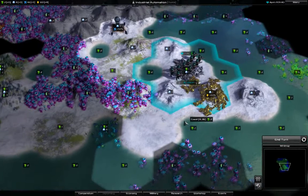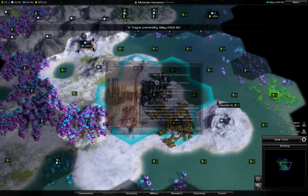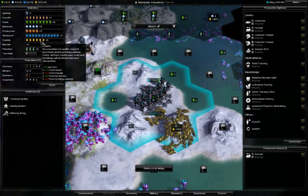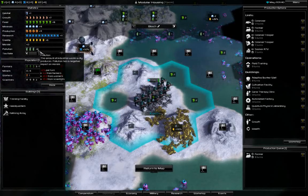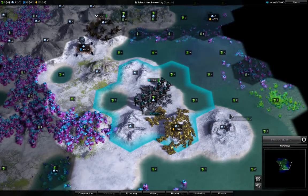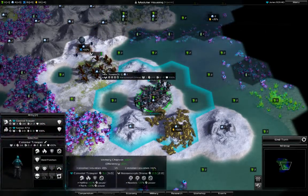The city grew again so I will need more farmers. Pollution is raising and tax income is lowering — I'm at 25% tax rate and I definitely want to get this higher. In order to do so, I need to get rid of some of the pollution, which I plan to do by planting some forests. And there's our first visitor — I think I will kill him right now.